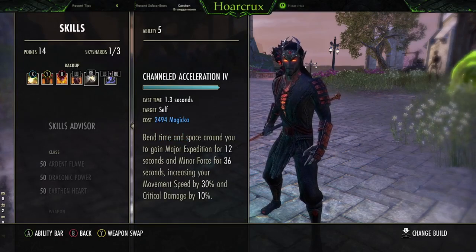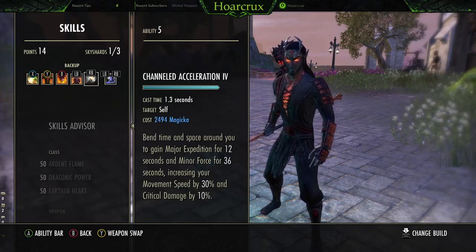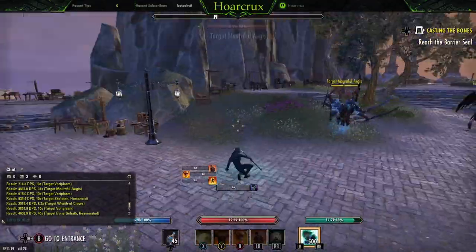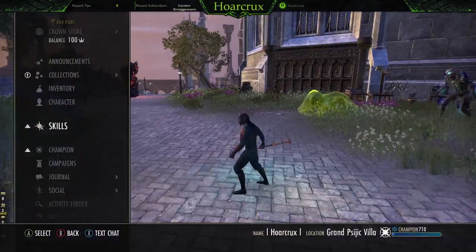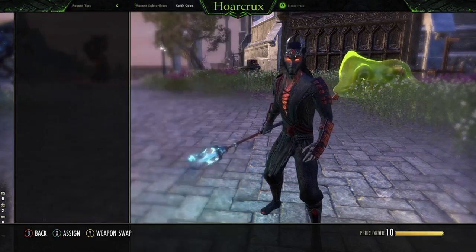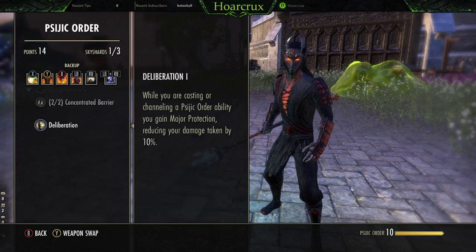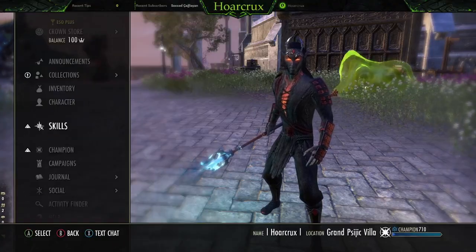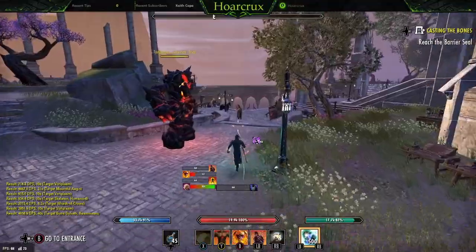Next, running Channeled Acceleration. You can run Race Against Time - it's entirely up to you. I just like having the extended duration because this increases your critical damage by 10% and your Movement Speed by 30% for 12 seconds. I just like having the longevity of this. In most scenarios when you get out of snares and roots, we're going to Roll Dodge anyway - that's the point of having Well Fitted on the build. Another thing to note: because this is a Channeled Ability from the Psijic Order skill line, when you go into the passives, while you're casting it you also get Major Protection. Of course Major Protection was nerfed, but it's still nice to take 10% less damage from all sources as you're casting this. So if you get CC'd, break free, pop your Volatile Armor, and then while you're casting this to get away, you're taking 10% less damage - roll dodge and you're out of there.